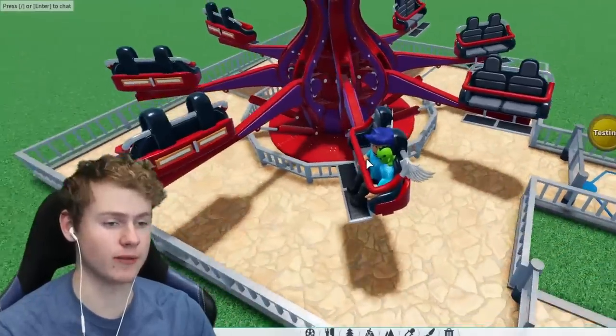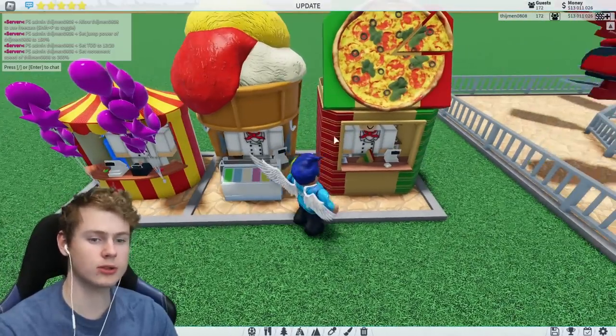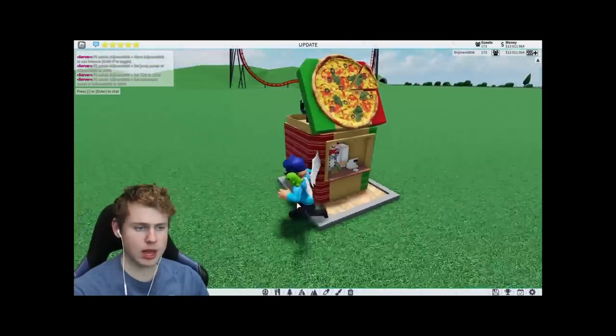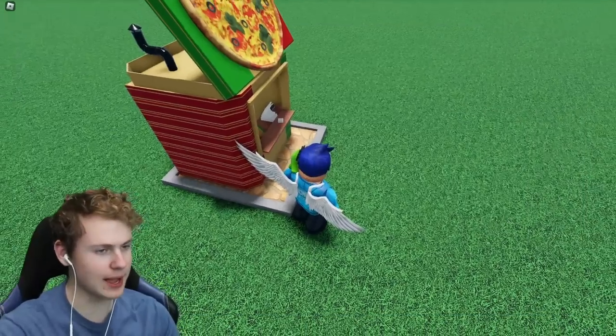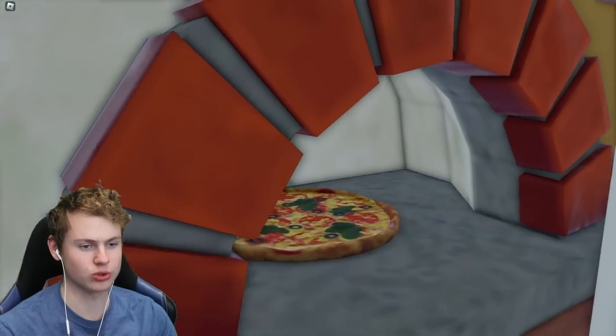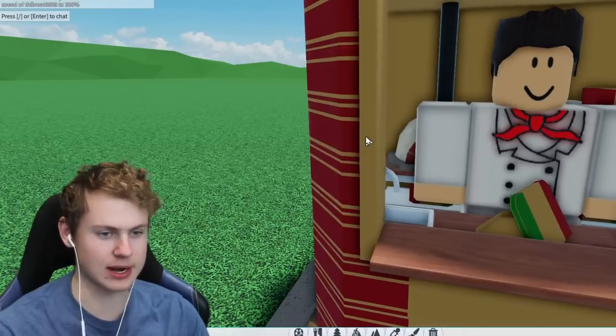For the next things we got one new stall and two new remodeled stalls. We got the new pizza stall which looks a lot like Italy with the colors. I do love the detail on this - like this little pipe up here, the whole stove in the background with actually a pizza in there, that's just amazing detail.